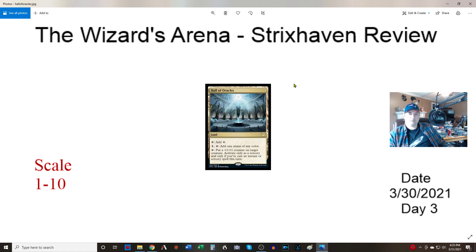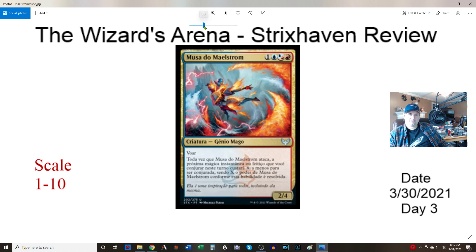Another Google translation — the Maelstrom Muse. One blue, one red, and one blue-red hybrid. Flying genius wizard. Whenever it attacks, the next instant or sorcery you cast this turn costs X less, where X is the power of the Muse when the ability resolves. You can make something cost two less, and if you're playing buff spells, maybe three or four less colorless. It's an original idea, I like it. I don't see it being super strong — I'd give it a five — but it's interesting enough as an uncommon to bring up.